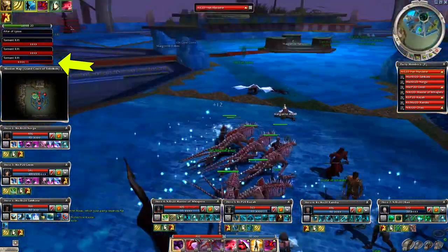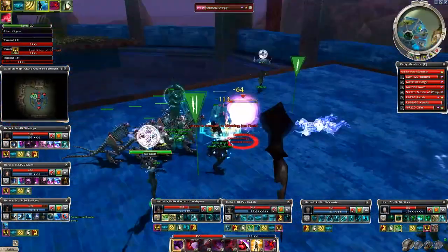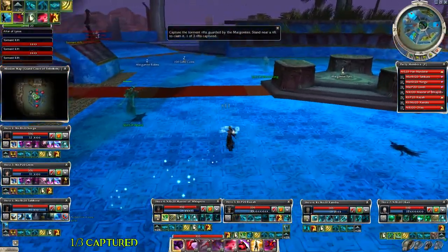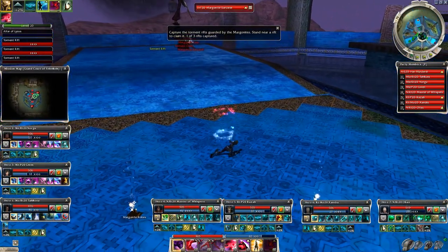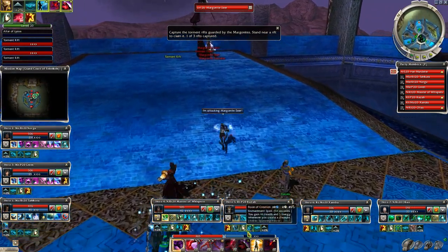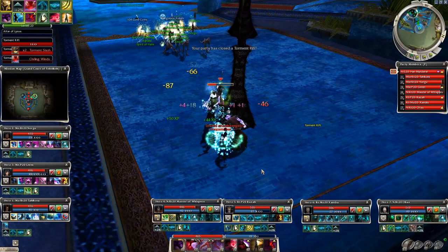You might consider keeping a hero or two in this location and going for the other two rifts — this will save some time, or if you are lazy, just wait a bit and the rift is yours. One of three captured, two left. Let's go to the eastern rift now. I think it doesn't really matter which side you do first or last; the blasphemy will spawn randomly. But if some of you guys know how the blasphemy spawns, let us know.